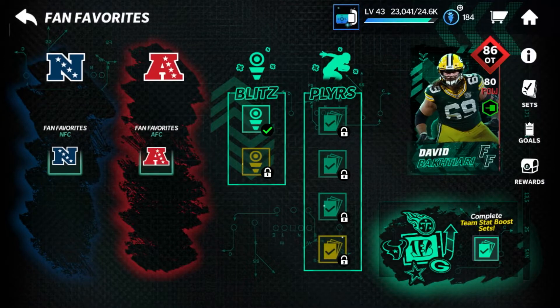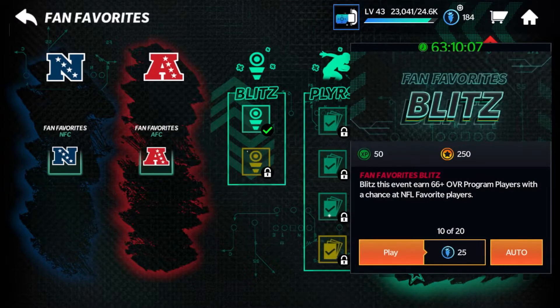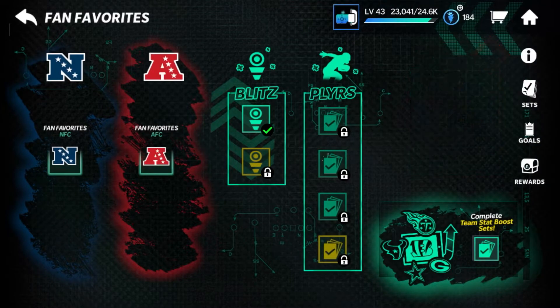This is how I've made, I'd say, 1 to 1.5 million coins, somewhere in that range. The best event you're going to want to play in order to start getting these coins is this 25 stamina Blitz event, which is the top event of the two there.